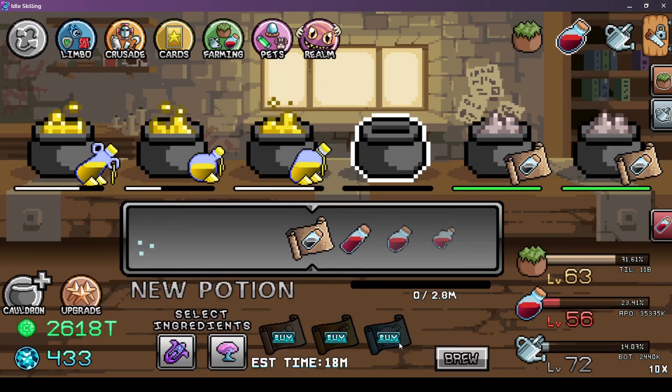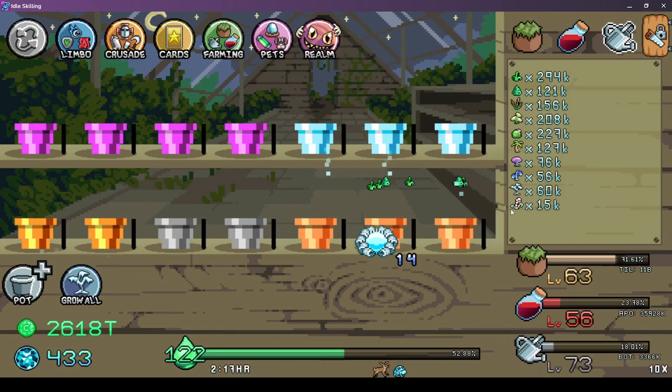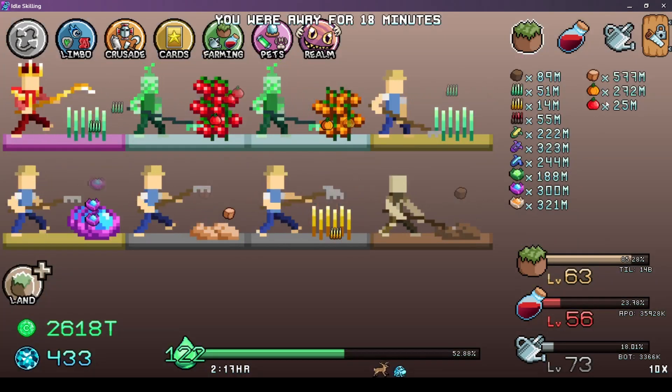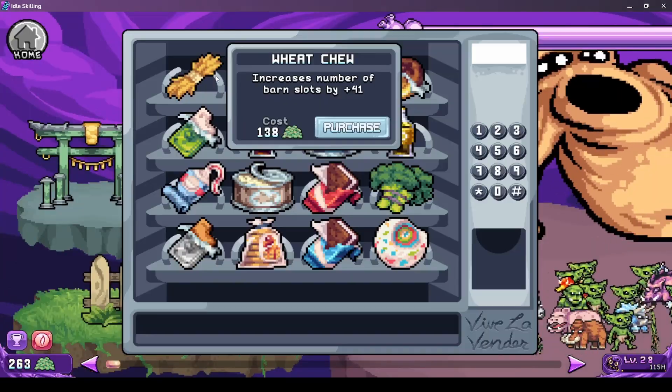Let's do that one and this one, see how that works. We have unlocked up to the candy cane right now, but it's getting pretty slow. I've been stacking this one for quite some time. My real focus is the realm - this is where I get most of my power.